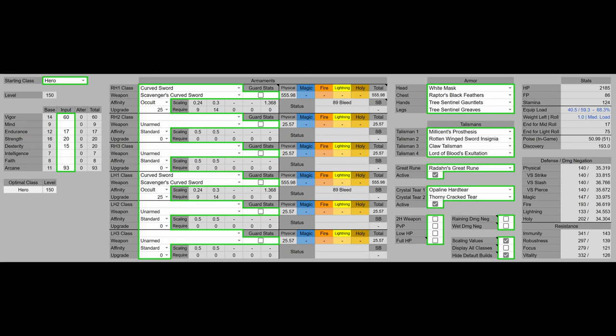Our weapons of course are the dual Scavenger's Curved Sword with Occult and Seppuku, and even without buffing our damage at all we have higher DPS than the Blood Venomous Fang. We have higher bleed with Seppuku. For the armor we have the White Mask, Raptor's Black Feathers, Tree Sentinel's Gauntlets, and Tree Sentinel's Greaves to give us that 51 points breakpoint. And then for our Talismans we have Millicent's Prosthesis and Rotten Wing Sword Insignia — both of those are boosting our consecutive attack damage. We have the Claw Talisman boosting our jumping attack damage along with the Raptor's Black Feathers. Then we have the Lord of Blood's Exultation boosting our damage when bleed is procced nearby, along with the White Mask.